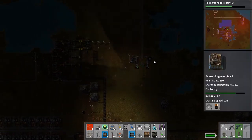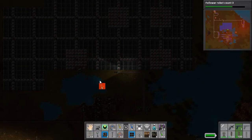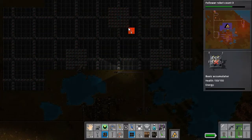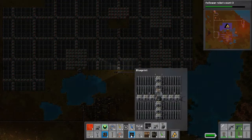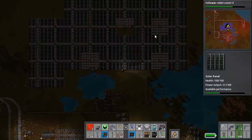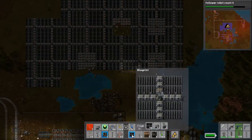I want to remove that thing over there and replace it with some solar panels — that seems more efficient. I guess I should have messed with this layout. It seems to be working fine but adding more accumulators doesn't really work that well. They're gonna be done very soon.